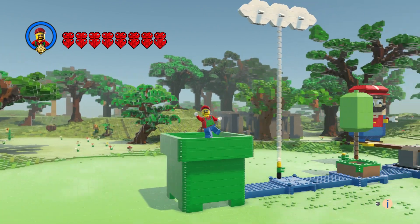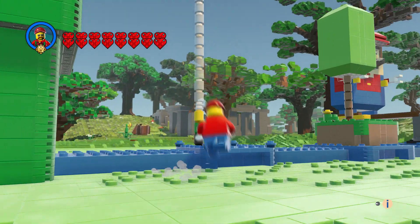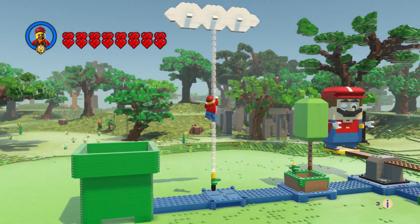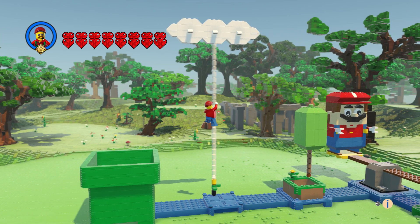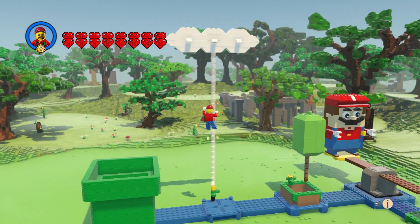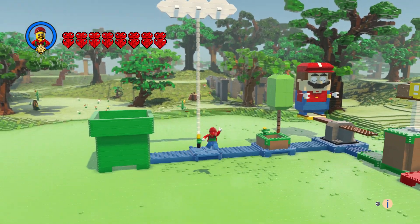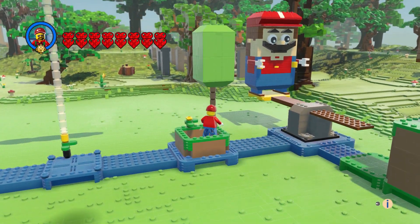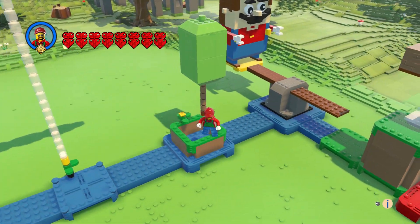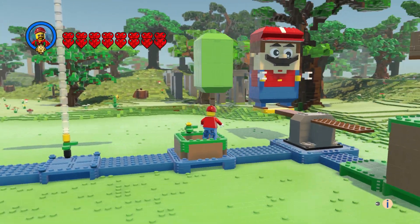We've got this tunnel — I guess you could call it the sewer area — and we've got our cloud. I made Mario first to establish dimensions, and then I built everything else after just to get a size reference. We've also got a pool of water here with a tree and a flower.